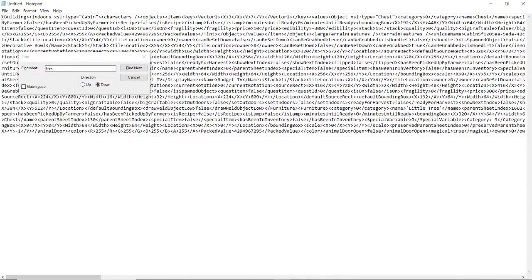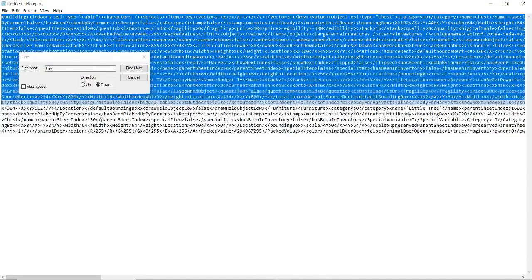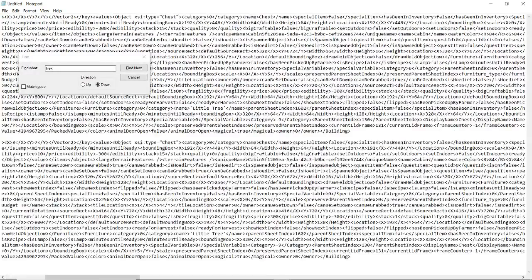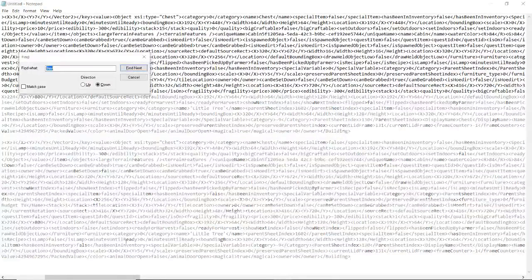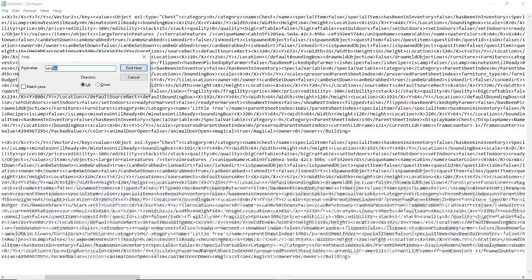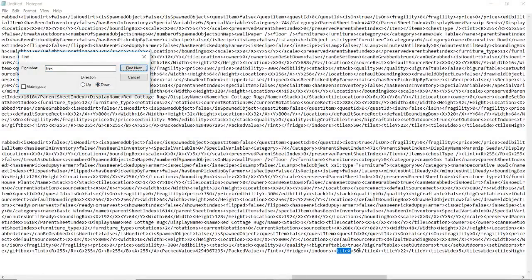I'll copy this and make another one, because I actually want six houses in this world. Now I'll go to the unique ID again and change it to 5 — fingers crossed that's not already being used by one of the other cabins. Then tileX was 42 for the second cabin, and I'll keep tileY at 22. That's all that needs to be changed here.